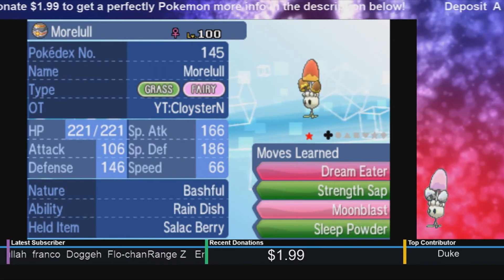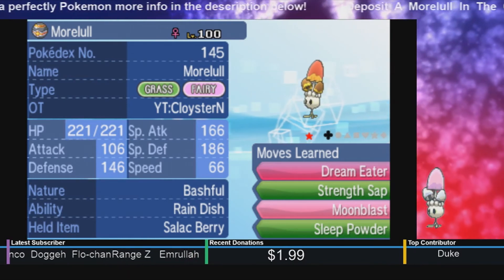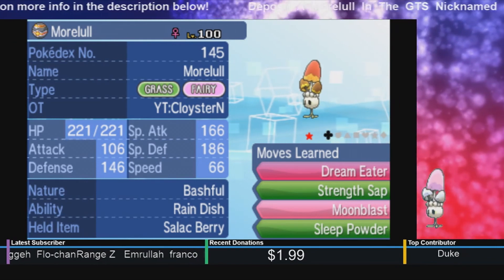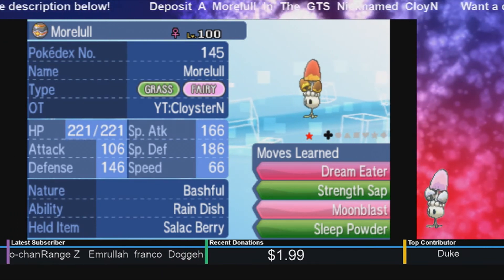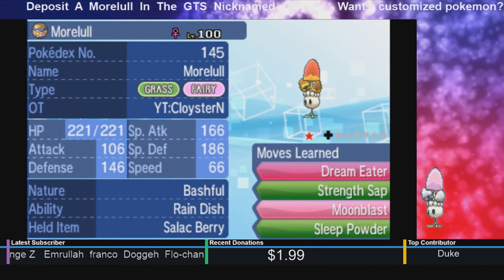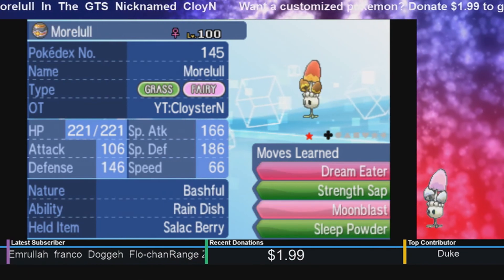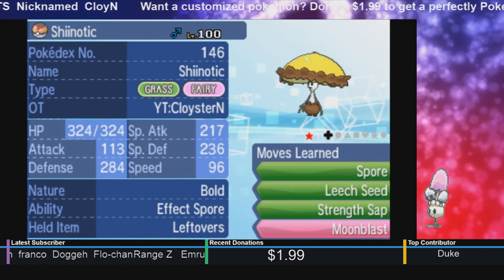I'm just giving Ditto as an extra bonus. So if you want any of these three Pokemon, remember to request a Morellus, nickname your Morellus Cloy or Cloyster End. That way I know that you're a part of this giveaway. If you're a new subscriber, remember to subscribe to get these giveaways. And if you guys are current subscribers, you guys are awesome. Don't forget to give it a like once you receive your Pokemon. I'll see you guys on the next giveaway. Cloyster Nation signing out.